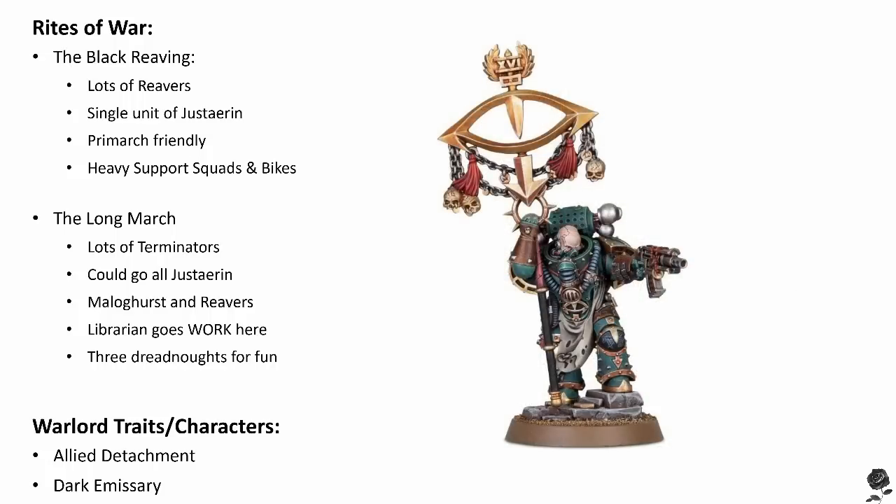Now if you're more into Terminators rather than Reavers, then the Long March is the Rite of War for you. I've seen a bunch of people asking online which Legion does Terminators best, and you could certainly do a lot worse than Sons of Horus running this Rite of War. What does it read? Units made up entirely of models with the Legiones Astartes special rule and the infantry or dreadnought unit type that are part of a detachment using this Rite of War gain plus one to their movement characteristic in the movement phase. It doesn't impact charging. All Legion Cataphracti Terminator squads, Legion Tartarus Terminator squads, and Justeran Terminators may be chosen as non-compulsory troops in a detachment using this Rite of War. And any Legion Cataphracti, Tartarus, or Justeran squads selected as troop choices gain outflank.